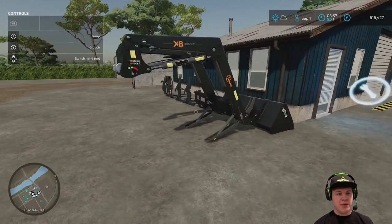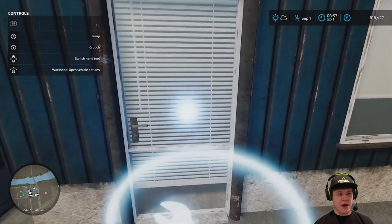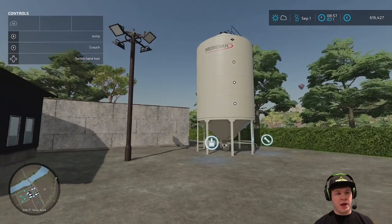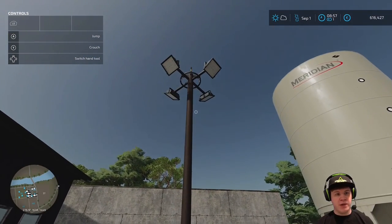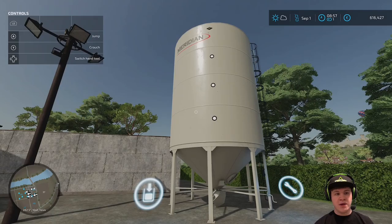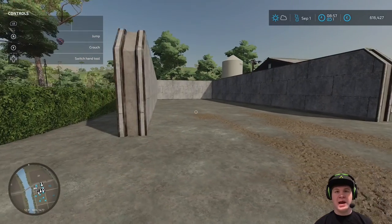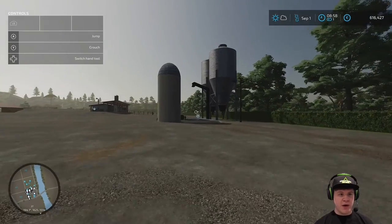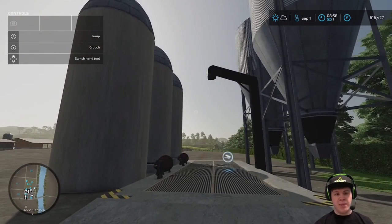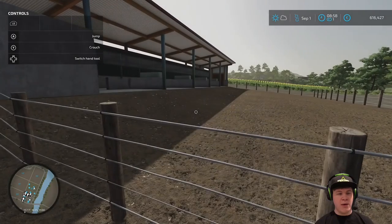Walking around the farm — we've got the loader for the Fendt over here, our own workshop so we can park and modify our vehicles, a pressure washer, and lights all around the farm so we can see when it turns nighttime. We've got a nice fertilizer tower here so we can fill up. Around the back corner we've got a nice bunker silo for our silage and a regular silo over here for our grain — corn, wheat, barley and all the other crops.